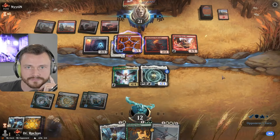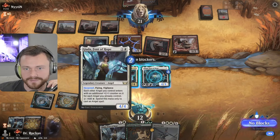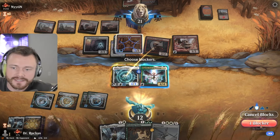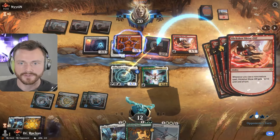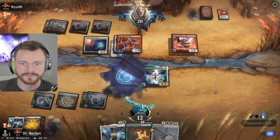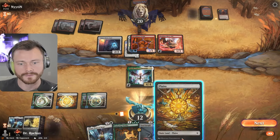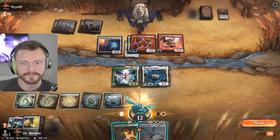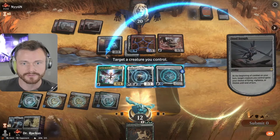Steel Seraph with lifelink on a vigilance creature could be pretty good. Here comes the Boros Charm turn. Slick Shot first. That's a 3/3 double strike. I think you just give him the Giada — we like our draw engine. It's nice that it's vigilance because Steel Seraph does some stuff, but I think it's just this. First strike trade — keep Sigarda. Shelter by Ghosts on top is pretty huge.